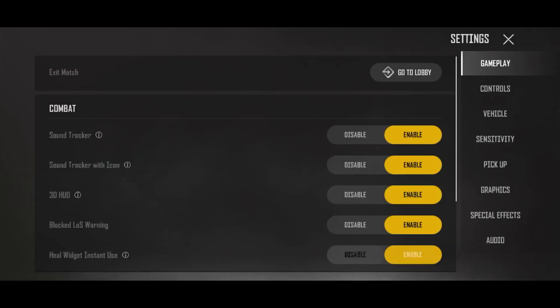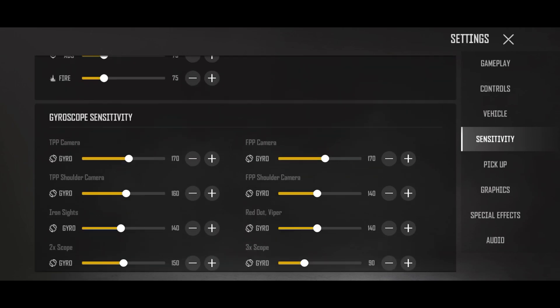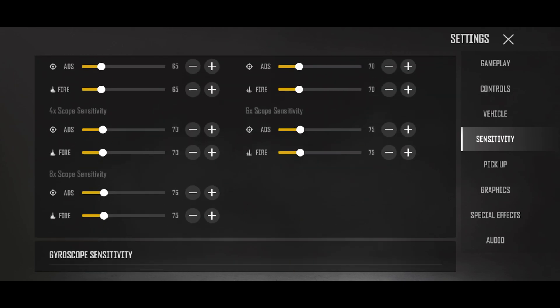To set sensitivity, it's very easy. There are three options in game: low, medium, high, and custom. You have to check your sprays on low, medium, and high. After that, you have to check which sensitivity is best — low, medium, or high. That is step number one.